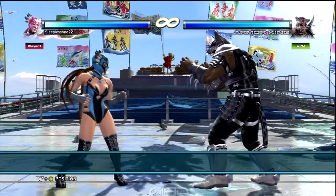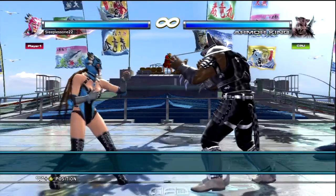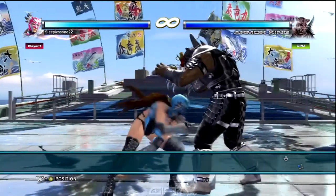Alright guys, start this thing off with Rising Left Punch for Flash Uppercut. That's going to launch your opponent. And then juggle your opponent with Forward Forward Left Punch for Party Crasher.